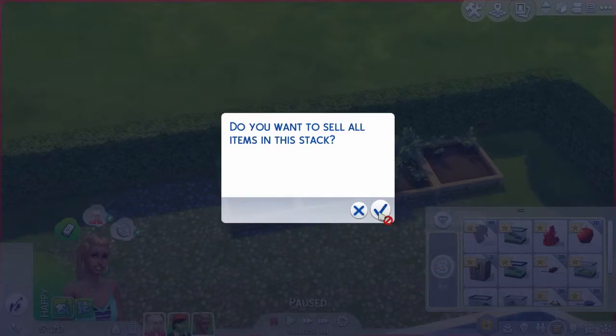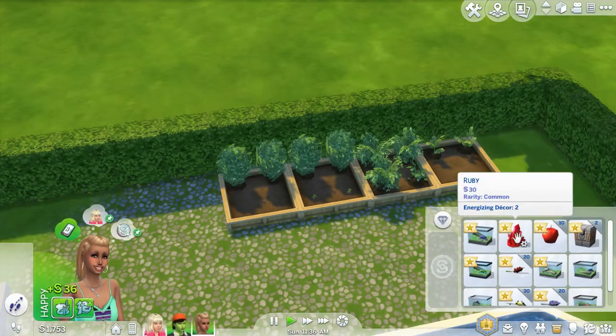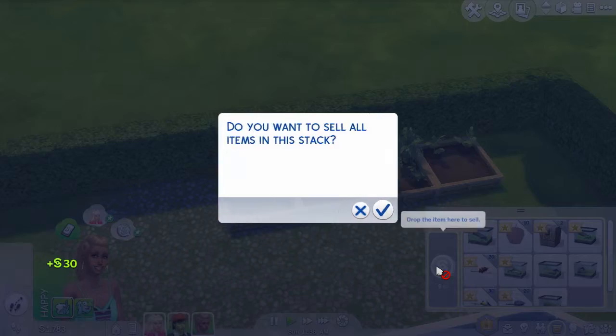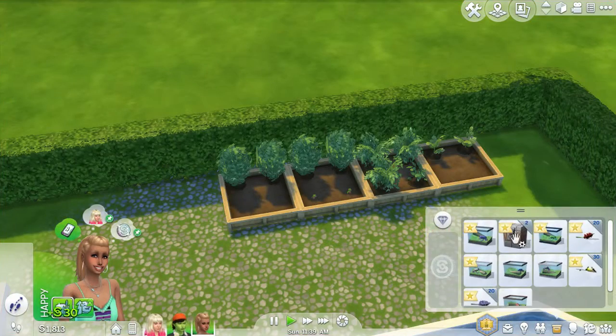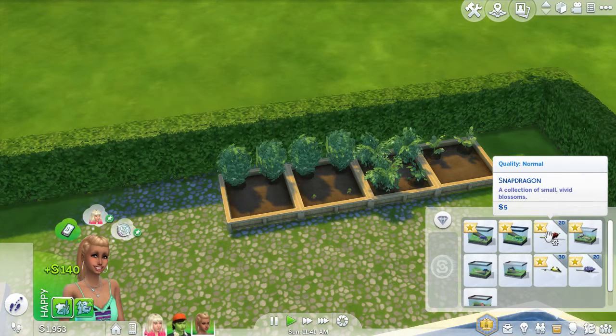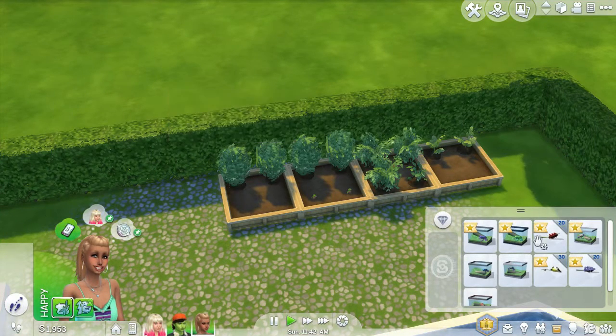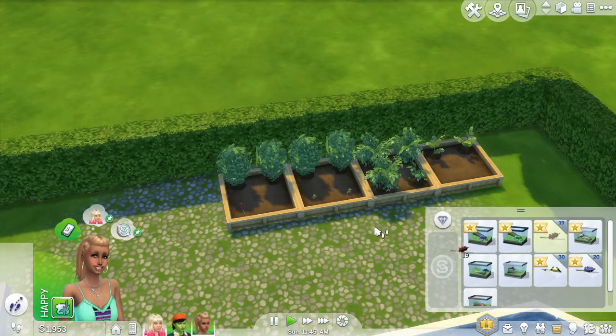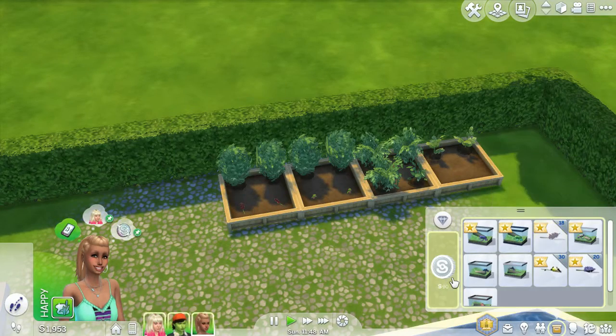How many strawberries do we have? We've got two so I'm going to put two more out here and sell the rest. I'm going to sell the ruby, sell the apples — don't need any trees — sell the capsules. Snapdragons — yeah, let's plant a couple snapdragons for now. Actually, two more right here.